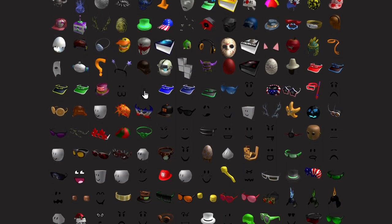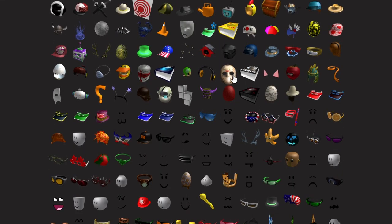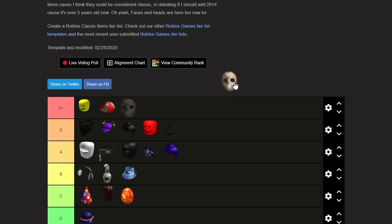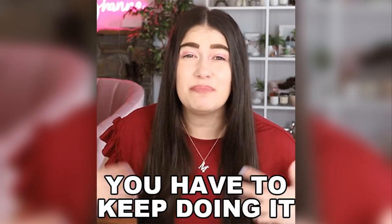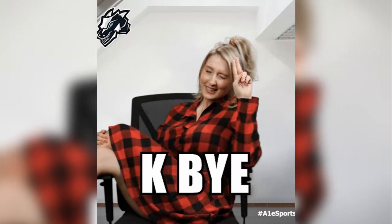Oh yeah, this face — this face is pretty nice, we're going to put it in S tier. And then we got this Jason. I really wanted this item back when I was a kid. Go in S plus. So this is the video length that it needs to be, so I'm going to end it off right here. I'll continue back on this tier list — see ya in part two.